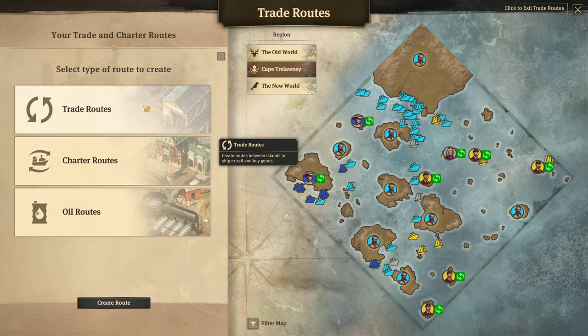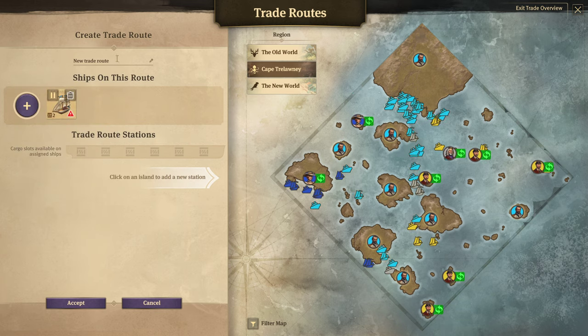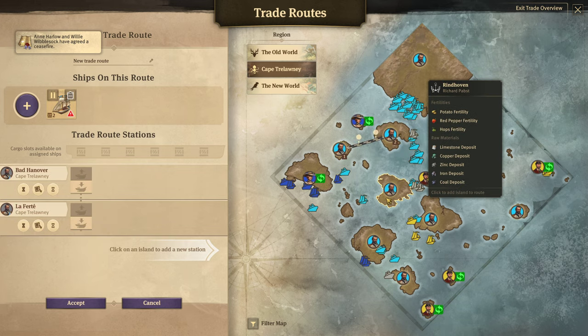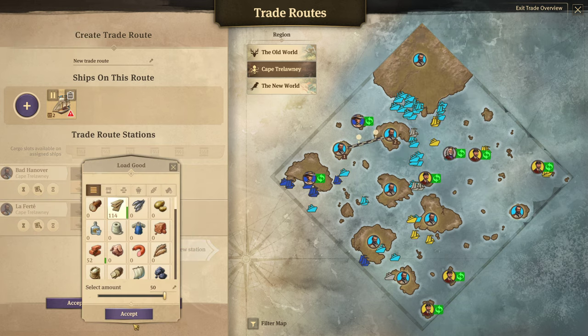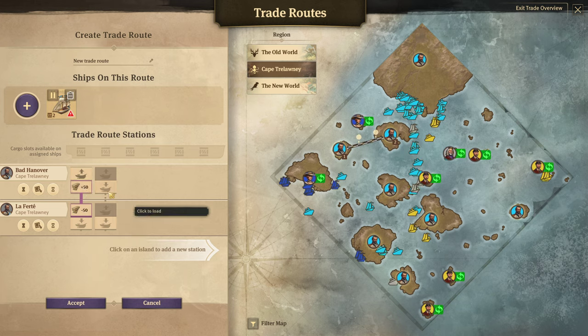The last type of route is your actual trade routes. To create your own trade route, you're going to want to add a ship. You can add a name, or let the game auto-name it for you. You're going to select one or more islands and tell it what you want it to do. Let's say I need timber at La Ferte from Bat Hanover. You hit accept, and that route is going to get started, and you're good to go.